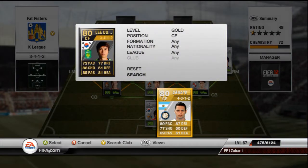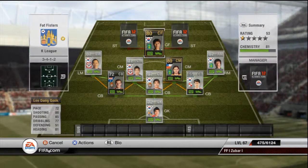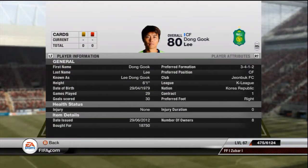Centre forward, we have Lee Dongguk: 72 pace, 88 shooting, 85 passing, 77 dribbling, 81 heading — brilliant long shot, that's why I play him at centre forward. I would really recommend him. He is a striker I think, got him converted to centre forward, paid nearly 19k for him. He's scored 29 goals in 30 games as a centre forward — shows how good he is.